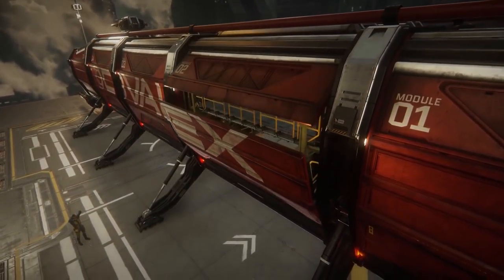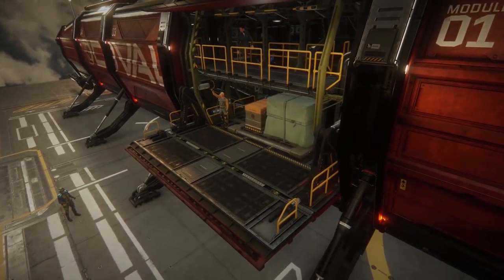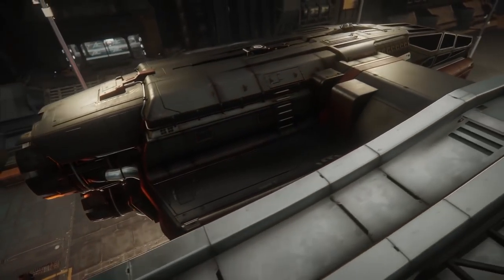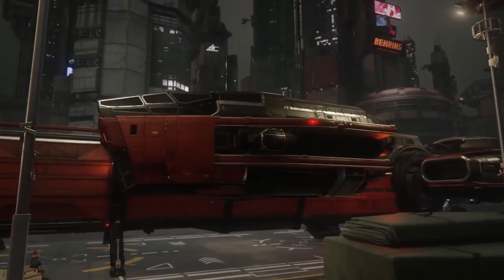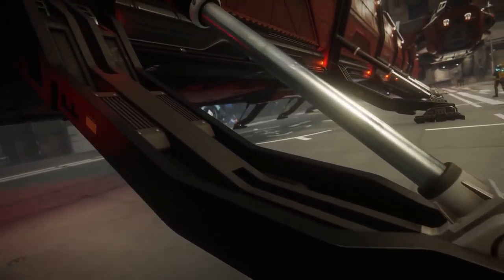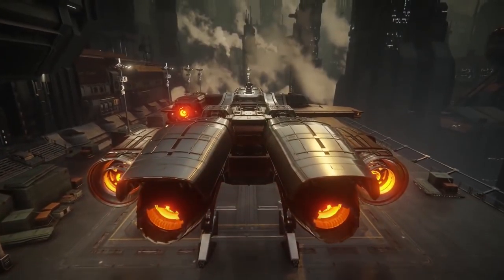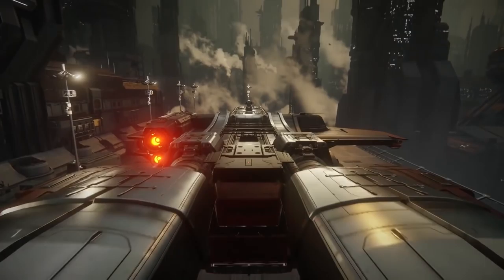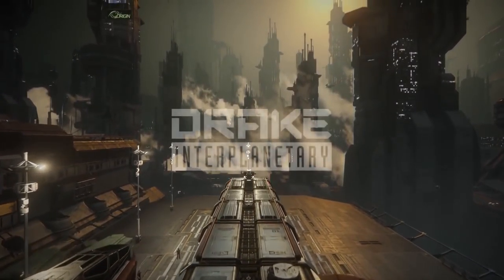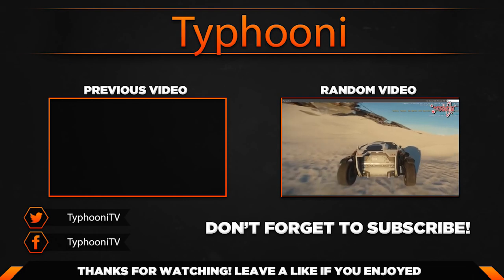I think we'll see a lot of Drake ships in the future. We've already seen the Herald in 2.6, the Cutlass will come out soon — I think in 3.0 or 3.1 — and I can't wait for the Cutlass myself. This looks really neat and I'm very happy to see it in the universe pretty soon. When it does, I'll of course make another video about the interior and what it's like to fly a Caterpillar.